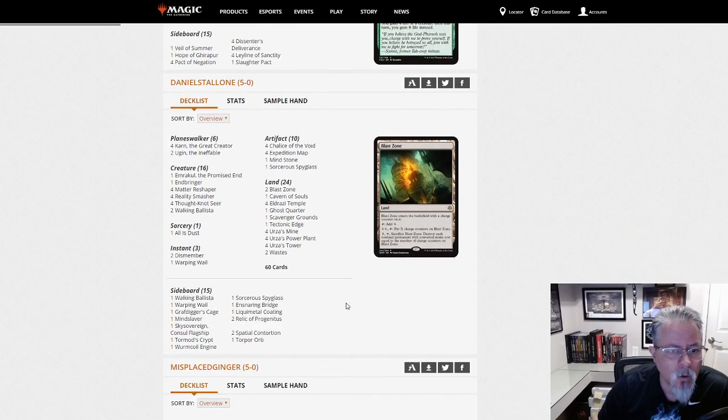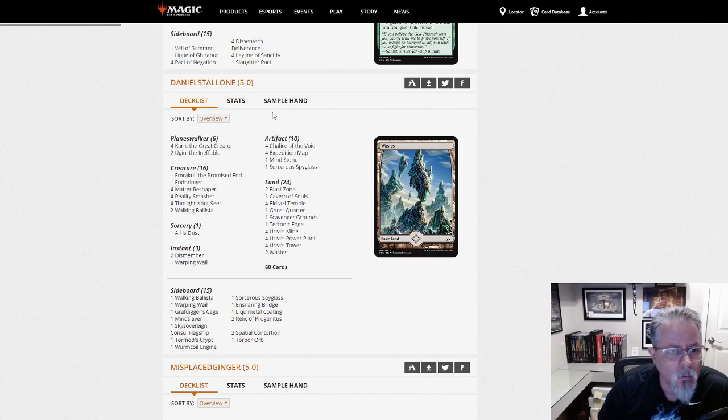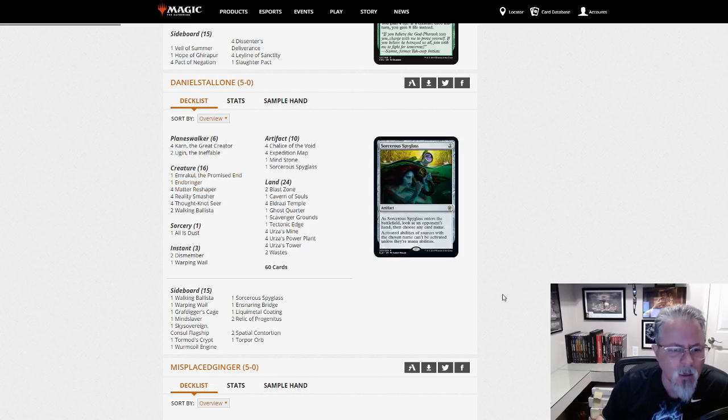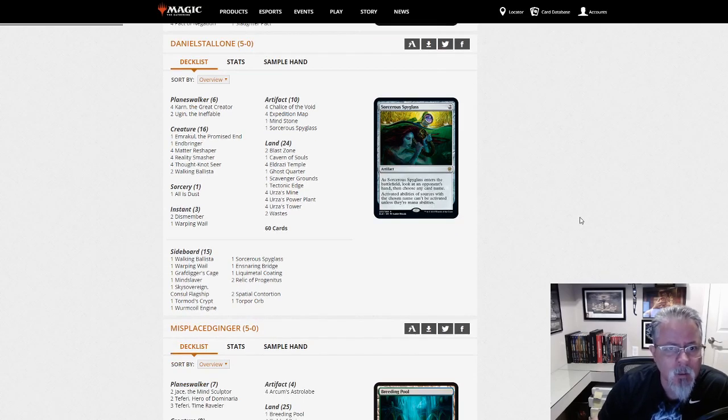Daniel Stallone with Eldrazi Tron. One Emrakul, the Promised End, in the main deck. An Endbringer in the main deck — that's been in and out of fashion with the deck, mostly out lately. And All Is Dust main as well. That's a little bit of a different tweak. It wouldn't surprise me if we see another Eldrazi Tron deck later with a different threat profile.